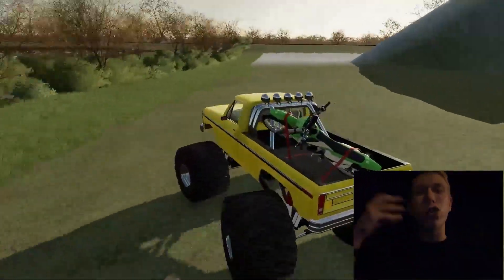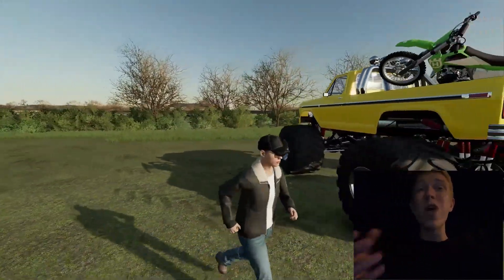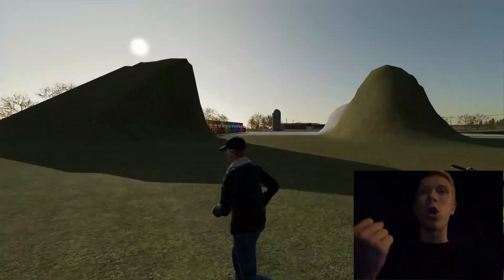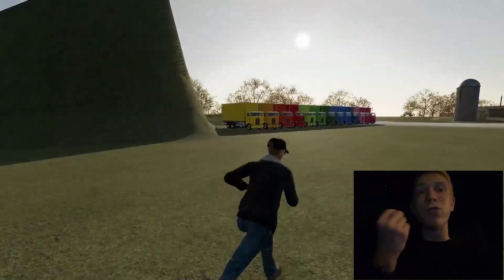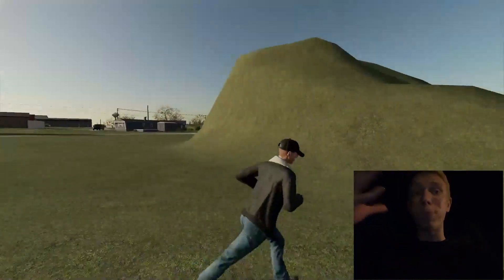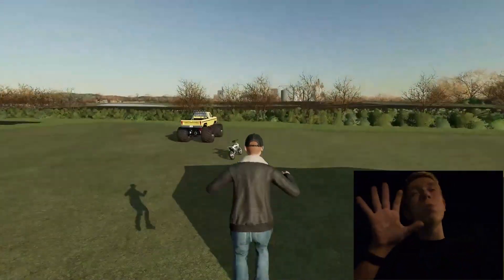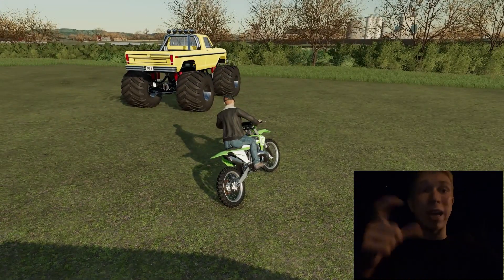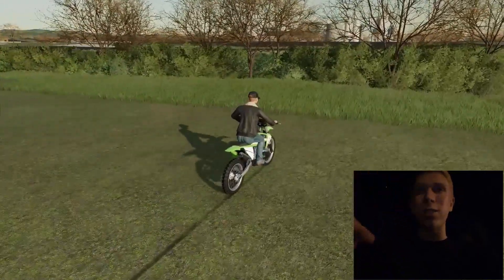Here we are at the stunt track. There are so many colored trucks that we have to jump over without crashing any of them. The stunt mountain is probably about a hundred feet tall — there's enough space to jump over the trucks if you gain enough speed, but I'm really not sure if the pit bike can get enough speed. Its maximum speed over a short distance is relatively small.